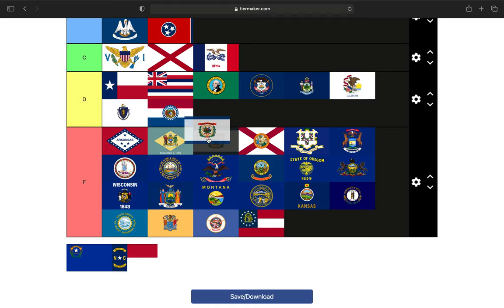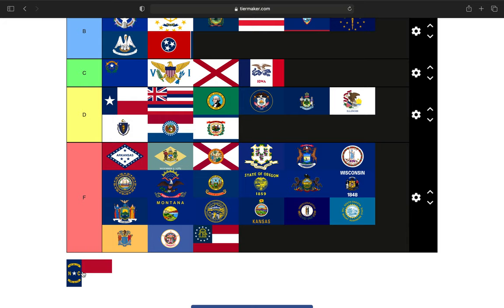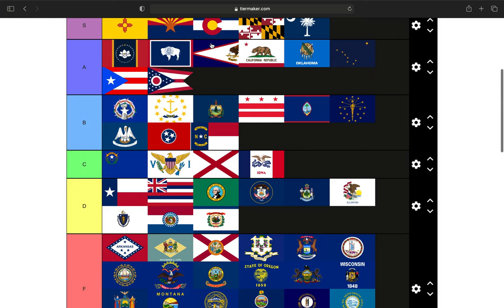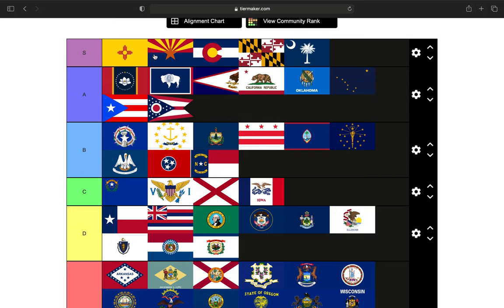West Virginia — that's going to be a D tier. Battle Born Nevada — we're going to put Nevada in the C tier. North Carolina is going B tier. Let me do some rearranging here. In the S tier we have: New Mexico, Arizona, Colorado, Maryland, and South Carolina.